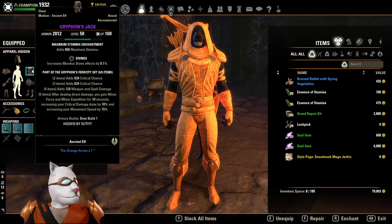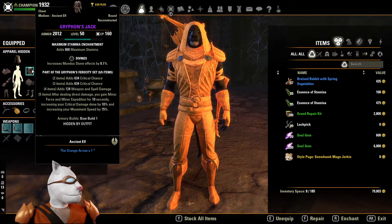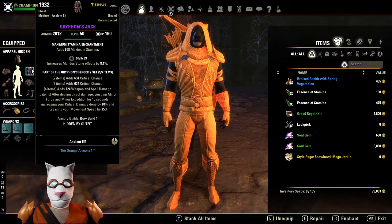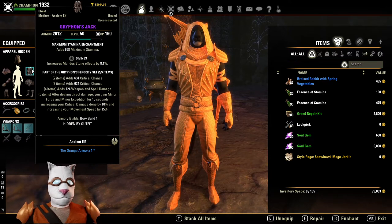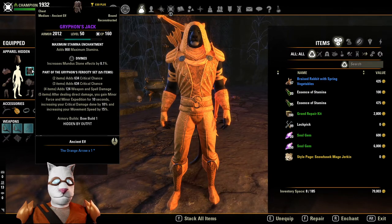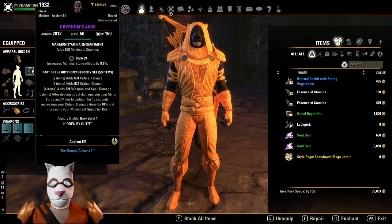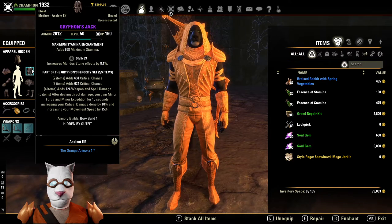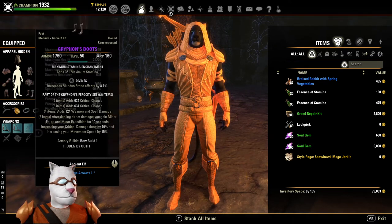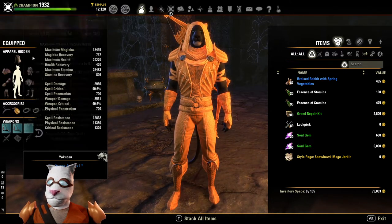The other set I have is Griffin's Jack. Griffin's Jack gives you some crit damage and some spell damage, but here's the big thing: after dealing direct damage you gain minor force and minor expedition for 10 seconds. Minor force means your crit damage done goes up by 10%, so when you crit you deal even more damage. Minor expedition gives you movement speed — great for getting out of trouble. This is an overland set from Summerset, so it's very easy to get through traders or just out and about doing overland content.